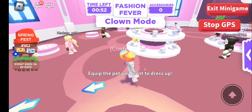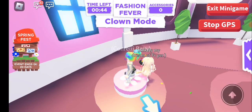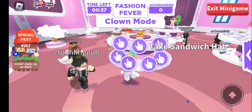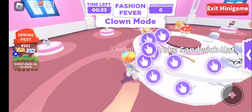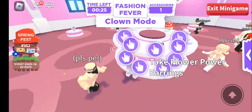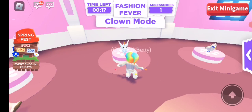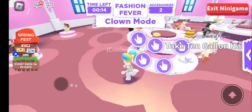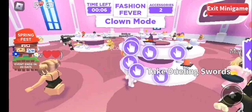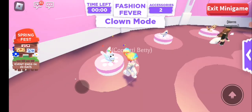Clown mode — right, okay. Equip the pet you want to dress up. I have to go find a pet — I'll go to this pet here. Can I equip this one? No — it's telling me to go over here. Select pet, there we go, the pet's selected. Now I need something to make him look like a clown. What about this — where's my pet? There he is. Can I put more things on him? What about this — there we go. What else is there for clown mode? Quick quick quick — those on there too. Time is up! Not sure if they went on or not, but there we go.